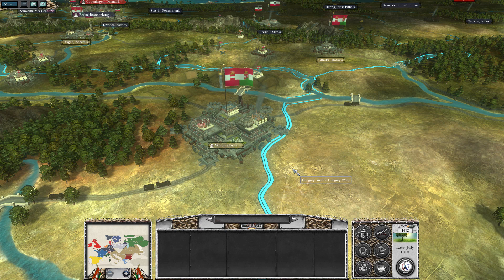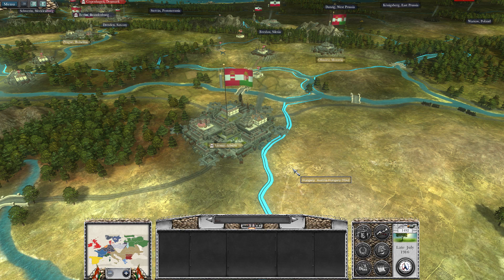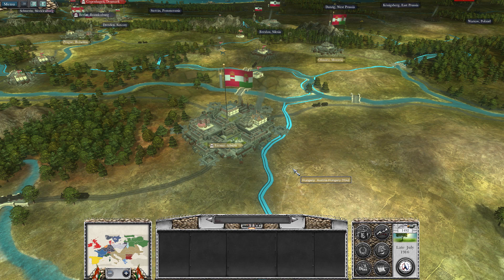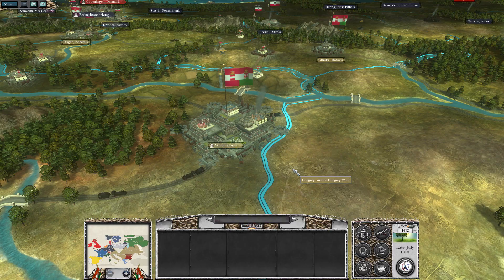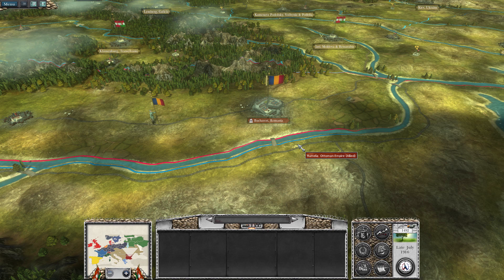Hello everyone, welcome back to the Great War mod. We're playing as the Austro-Hungarian Empire in World War 1. Since last time I've done close to 20 turns in an effort to industrialize and upgrade all my armies, which I have successfully done. We'll go over what has happened, starting in the east. Last time I was talking about an invasion of Romania - that's the part I haven't gotten to just yet.